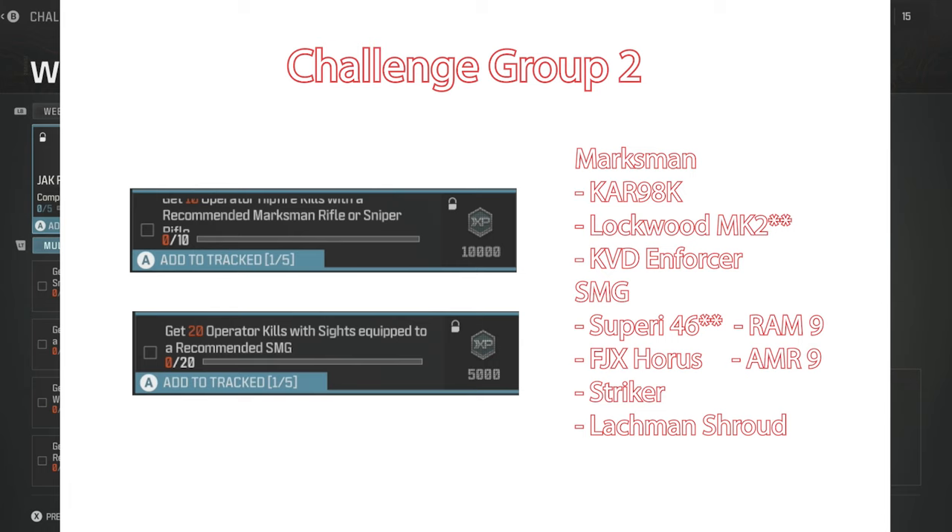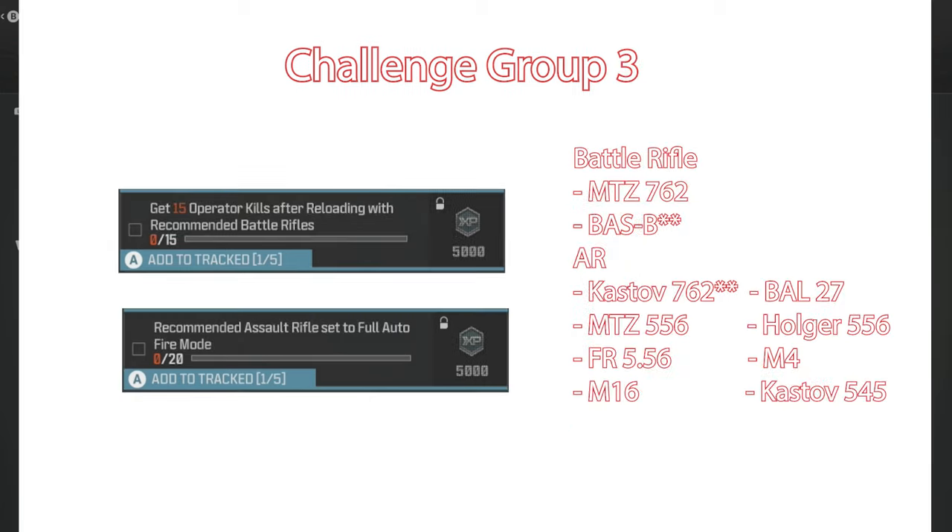The reason I chose the Lockwood Mark 2 for the hip shots is because I slapped the Jack Wardens on there, making it essentially dual shotguns. Those 10 hip shots fell in less than a quarter or half of a game. For the rest of the game, I got the 20 operator kills with sights equipped to a recommended SMG — I put a reflector on the Superi.